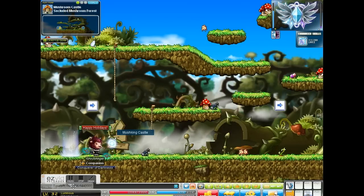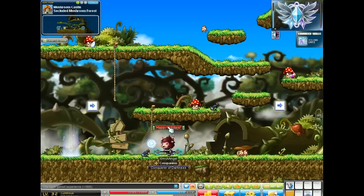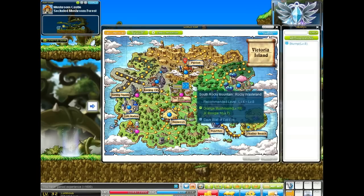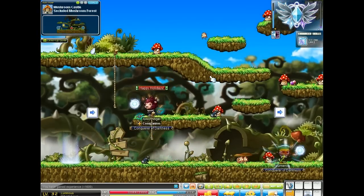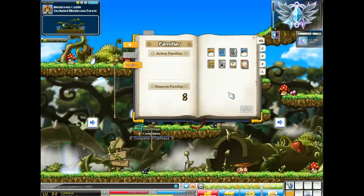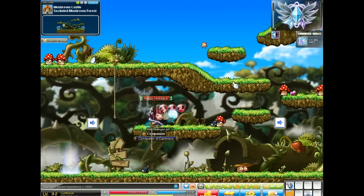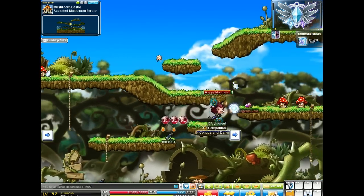Hey guys, this is day two of my Luminous leveling guide. Before I start, I went over to Parion to get that Junior Boogie familiar I was talking about — it's from Six Path Crossway on the way to Parion. If you grab that Junior Boogie, you basically won't need MP potions, at least for lower levels since you don't get hit as hard.